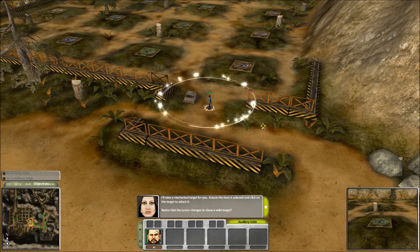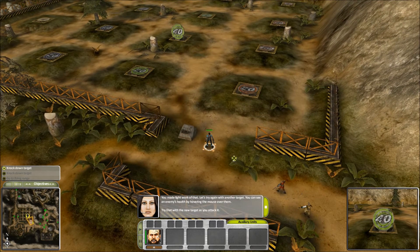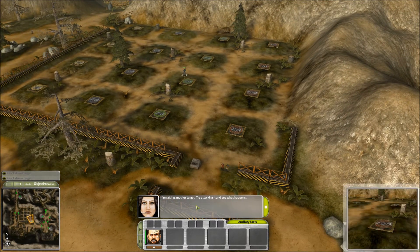I'll raise a mechanical target for you. Ensure the hero is selected and click on the target to attack it. He made light work of that. Let's try again with another target. You can see an enemy's health by hovering the mouse over them. Outstanding. While he's selected, Billsby has a health bar over his head. I'm raising another target.